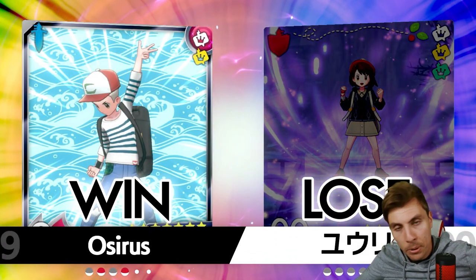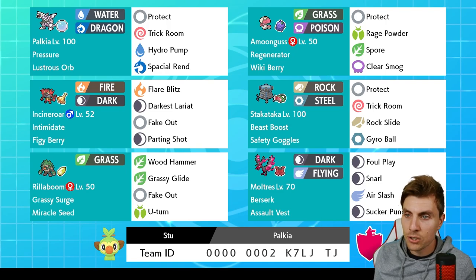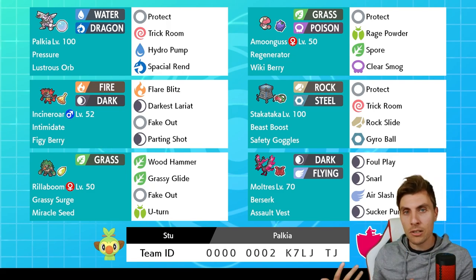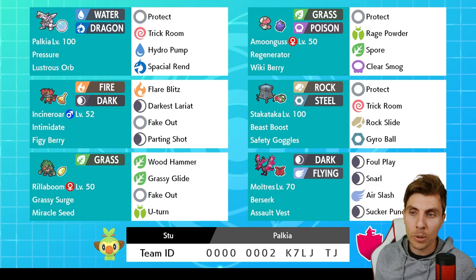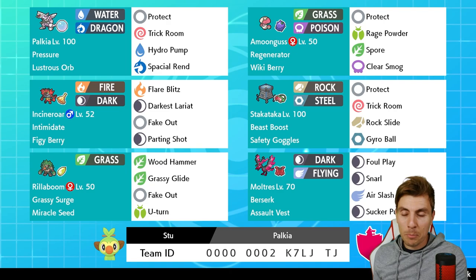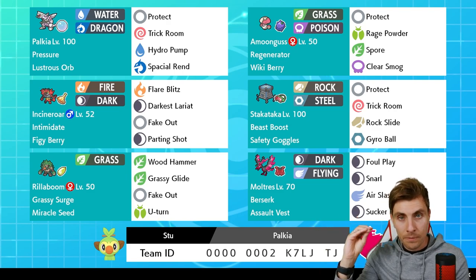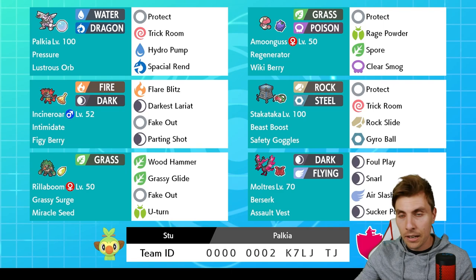We'll head over and wrap up this episode with today's rental code. Thank you so much to Stew for passing this team over to us. If you try the team out, please let me know in the comments what your thoughts are. It's a shame we didn't get to feature Moltres today - I still think it's a really nice addition - but with the matchups we faced, it was more optimal to bring the other options. I've had a lot going on outside the channel the last couple of weeks, which has meant I haven't been able to concentrate on content as much, but look forward to lots more content coming soon.